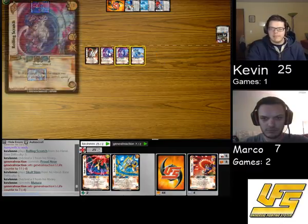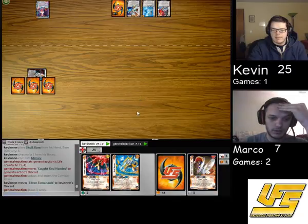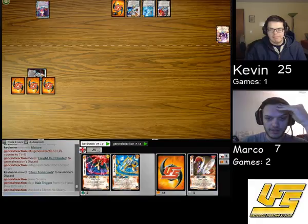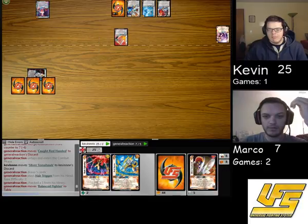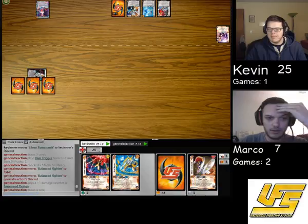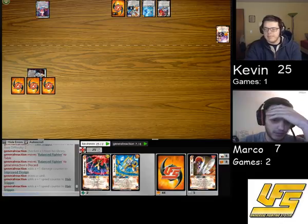I'll pass turn. Alright, cool. Ready. Draw some cards. Pray I can kill him. It's a hot maybe. Let's go with Hair Trigger. Yep. Passes. First Enhance: pitch Balanced Fighter for Improved Design for combat — floating plus 1 damage to anything that's not blocked, and I'll draw a card. I'll pass. E on Hair Trigger. E on Lilith calling Improved Design for plus 2 speed. We'll go to blocks. I'll take it. So you take 3.